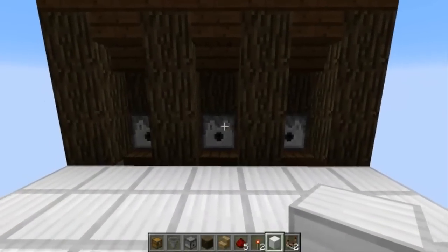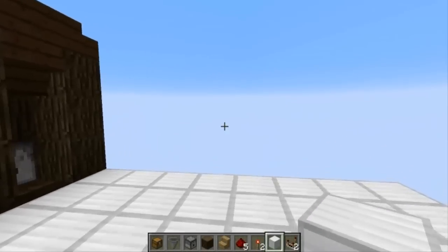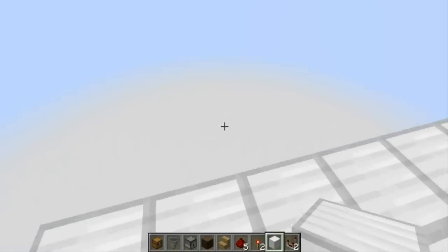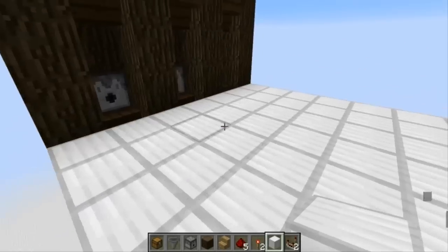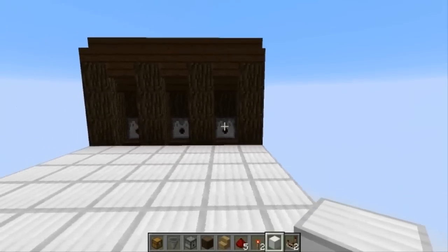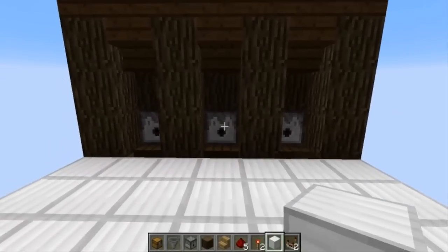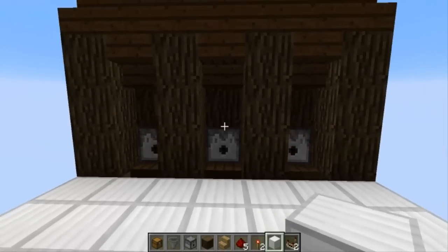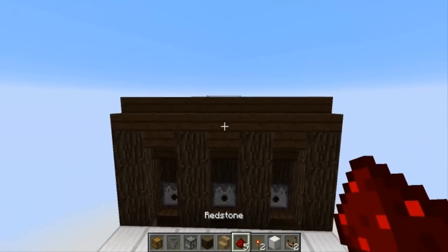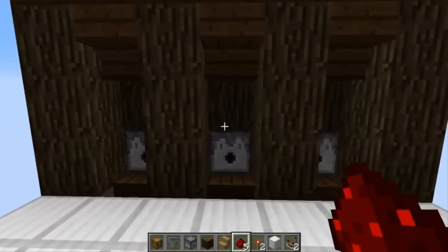Hey guys, MCBlockinvasion here, and today we're doing a little change with the tutorial world — we're doing it up in the sky now. All that stuff is down below, but I basically just built a big tower up here and we're gonna be branching off from this. Our first project in the sky is a shop design tutorial for 1.7.2, and chances are it will work in future versions since the redstone logic hasn't been changed in this design.